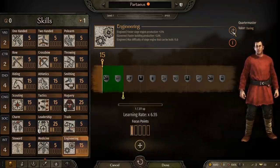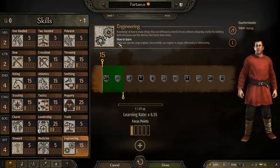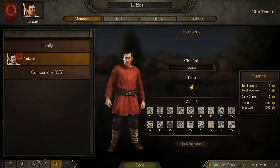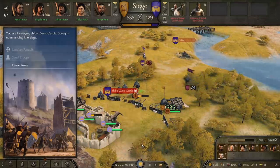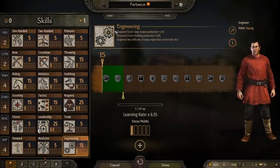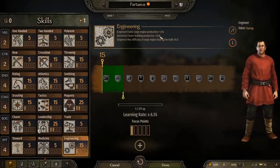Engineering can be most easily leveled up by participating in the preparation of a siege. You can set your clan role to engineer, though it doesn't seem necessary — all you have to do is participate in the setup of a siege. You don't even have to fight in it, just be there for when they're setting up camp and building all their equipment. A higher level of engineering allows you to build more complicated siege equipment and to build that equipment much faster. A governor with a high engineer skill can also help complete construction projects faster.